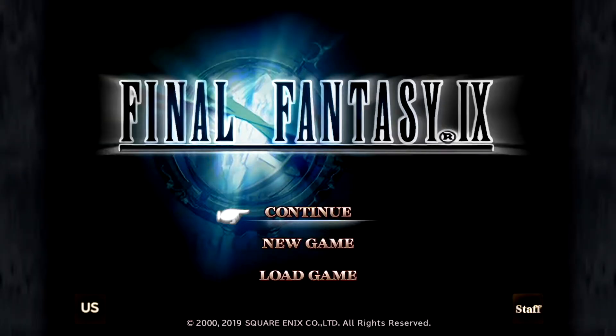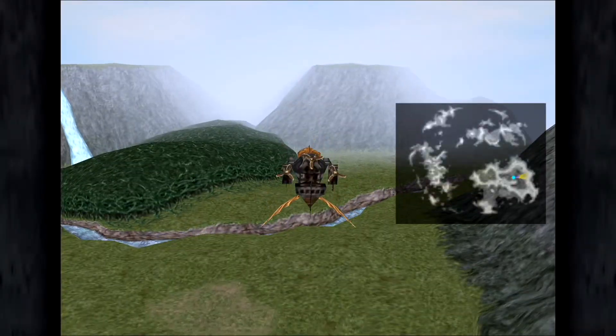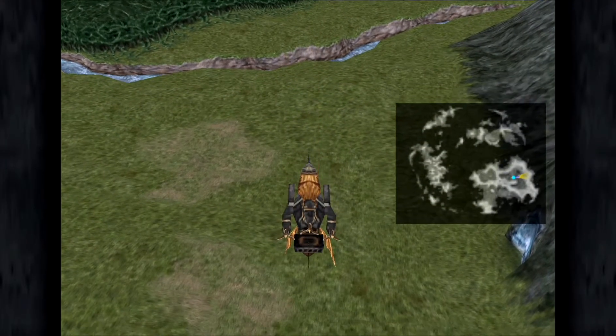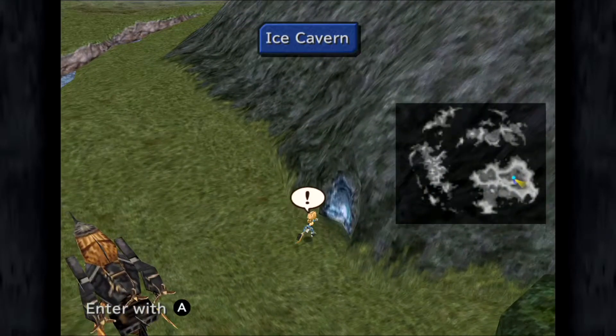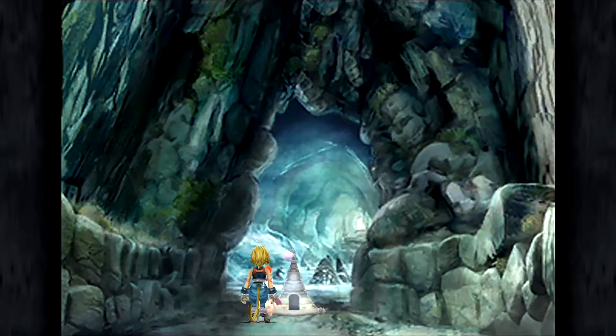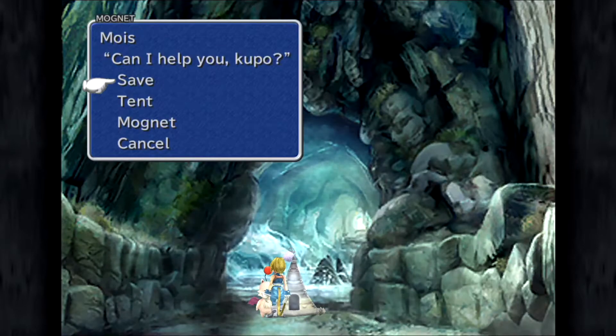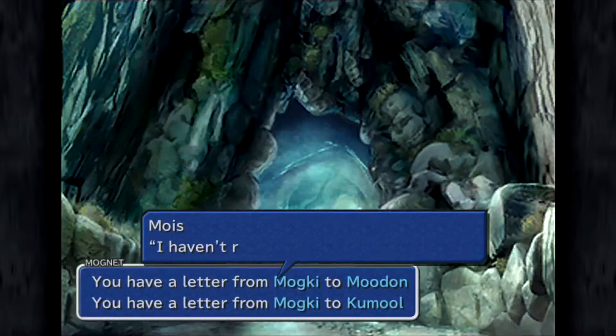Coming in at number nine, we've got a game with nine in the title — Final Fantasy IX. This happens to be my favorite Final Fantasy video game, and we're looking at a small portion near the beginning of the game called the Ice Cavern. The Ice Cavern features an important part of the story where you fight a character known as the Black Waltz, a giant black mage character that's kind of important to the story at the beginning. You can also find a Moogle encased in the ice — a Moogle, or Mog, is one of the characters known throughout the Final Fantasy series.